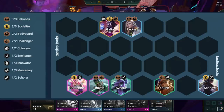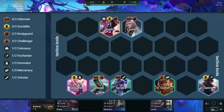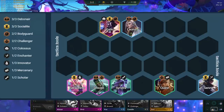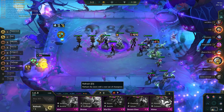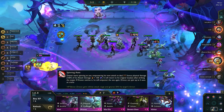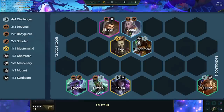Another variation replaces Braum with Galio and adds in Seraphine and Senna for three Socialite. This gives a ton of power to Draven, but you only want to run this if the Socialite hex is in the back two rows. There are more variations depending on your augments, covered in the late game part of the video. If you're a newer player, just stick to this variation until you get more comfortable with the comp.